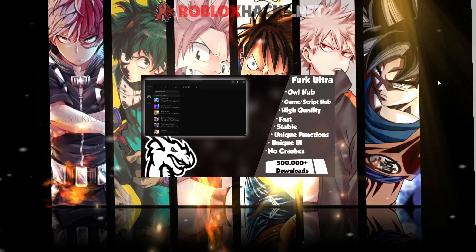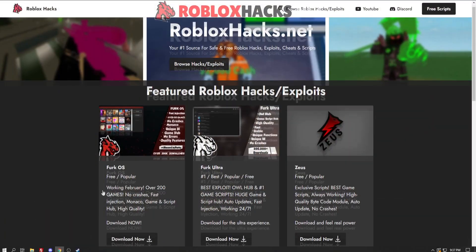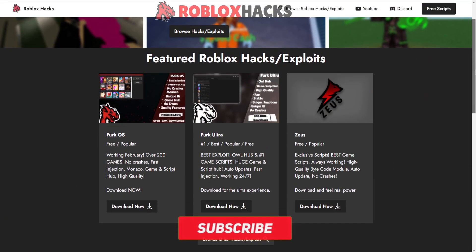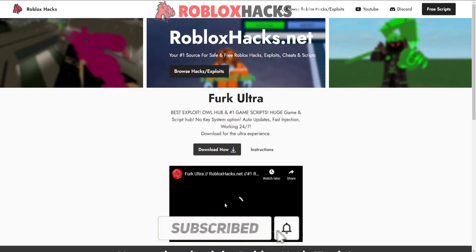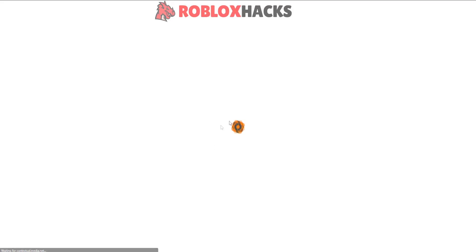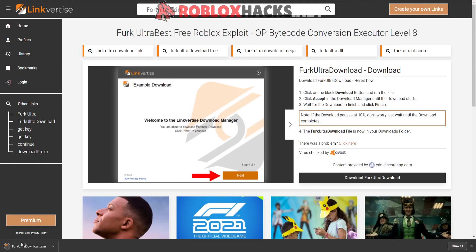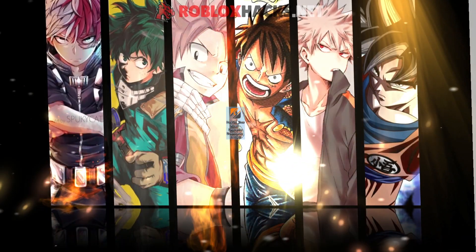This GUI is built into my exploit Ferg Ultra, which you'll have to download in the description. Once you're there you will see my website like this, and then scroll down — you can see Ferg Ultra. Press download now, and press download now again, then you will see a few offers, just finish them when you can continue right here.